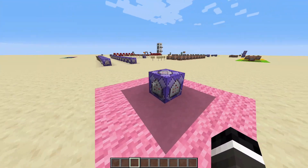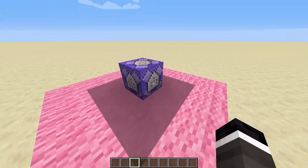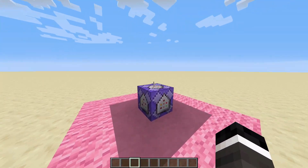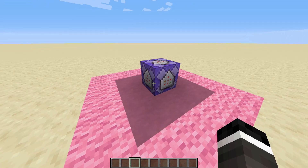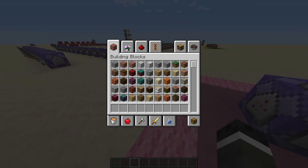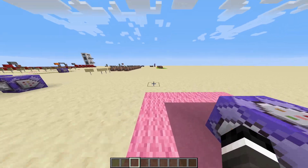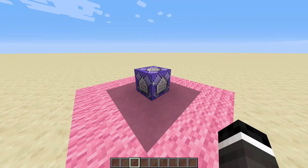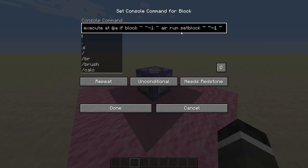We first have this one command block — this is the block we are going to be using, and it's basically what the data pack does, but the data pack has a little bit of extra stuff like install and uninstall options. The full command will be in the description below which you can copy and paste. You're going to put this command in a repeat, unconditional, always active block.